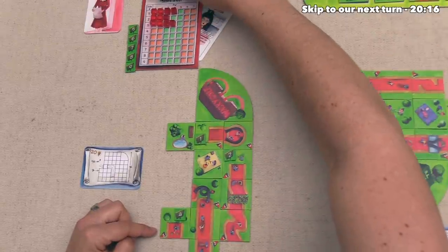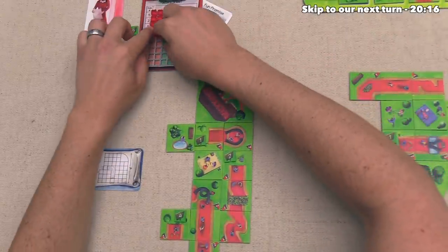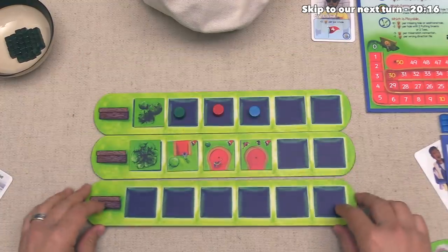So we could go ahead and put the hole four marker down on that tee, and it looks like it starts out with a par of two. Alright, that round is done.